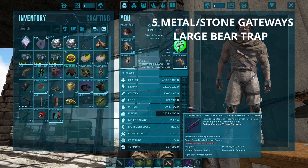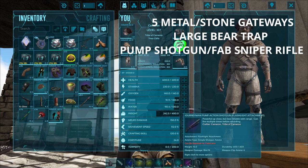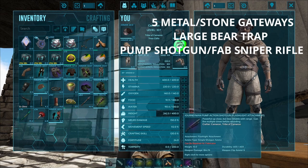You will also need a weapon, preferably the pump action shotgun. The wiki page for the Acrocanthosaurus says you can use the fabricated sniper rifle. However, in my experience that weapon does not work well at all.